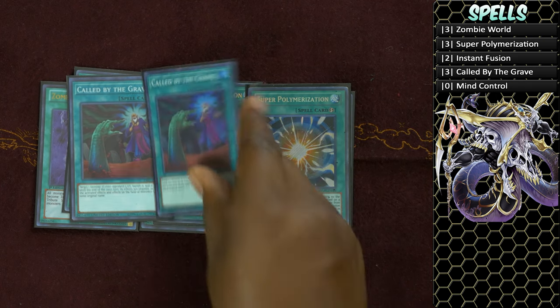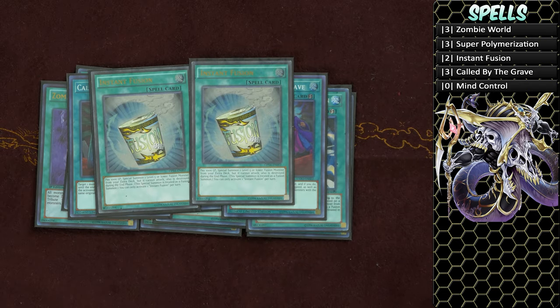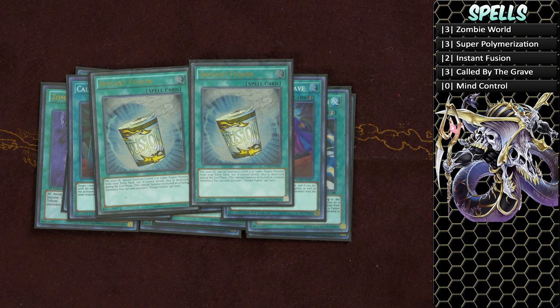Three copies of Call by the Grave — you don't want to be hand-trapped in this deck, and you want to disrupt your opponent. Two copies of Instant Fusion. I wanted to play three copies until I realized that while it's a great card, two is perfect.